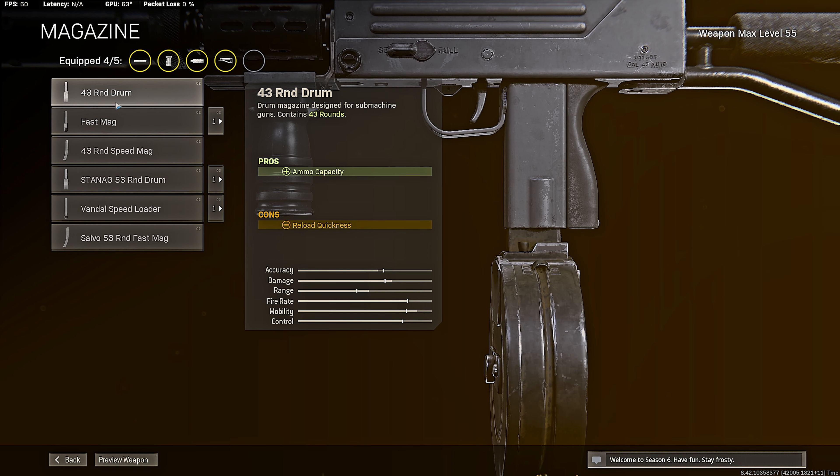Let's start with the SMG. I'll choose the Starter — yes. The best five attachments you can use on this gun: you always have to use a muzzle — always the GRU suppressor. And for the barrel, always use the last one, whatever the name is. So for SMGs, muzzle is GRU suppressor, and for the stock always use the last one.